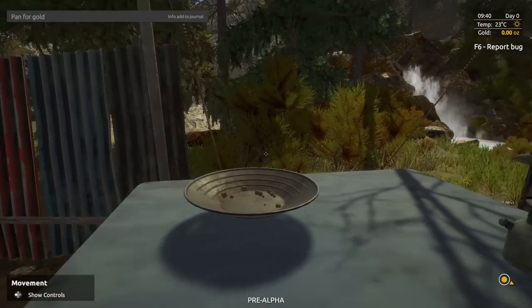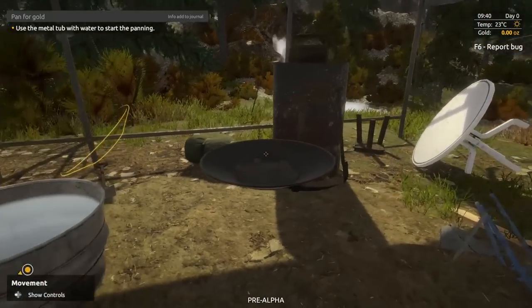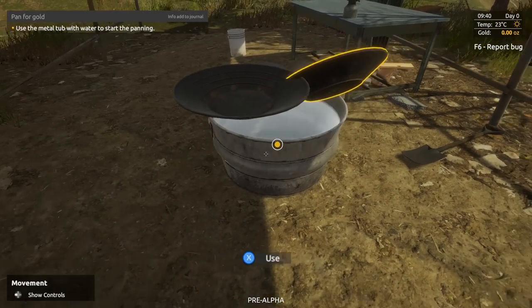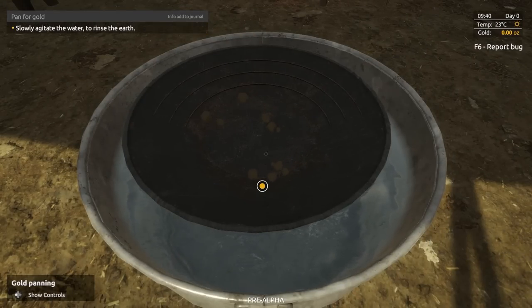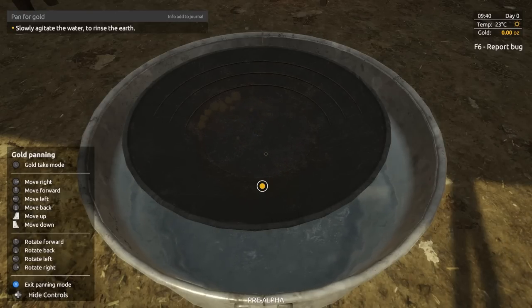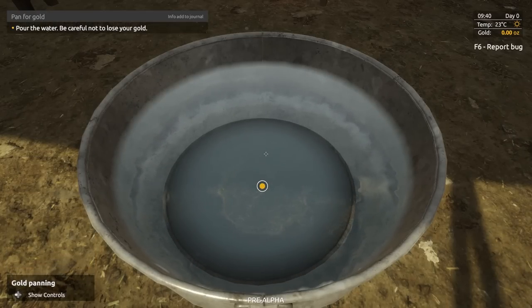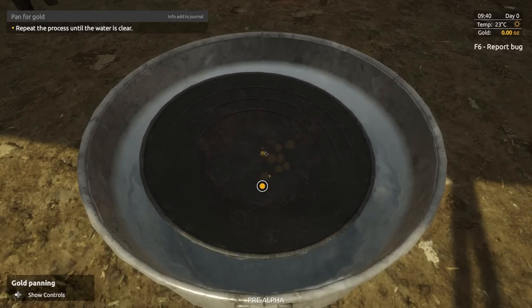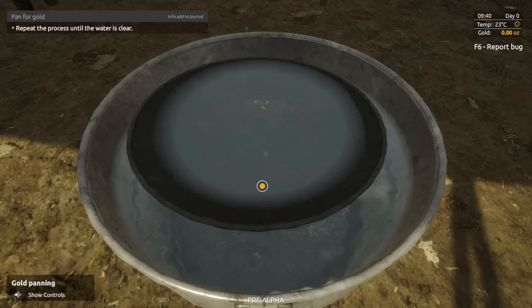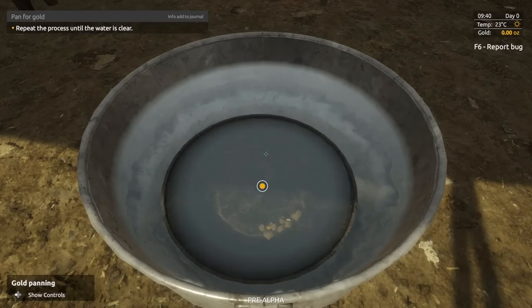Pick up the small pan. Use the metal tub with water to start panning. The controls for gold panning: gold take mode is L, or click on the left stick. Move right, move in, up and down with triggers. Pour the water — be careful not to lose your gold. It instantly shows gold. Repeat the process until the water is clear.